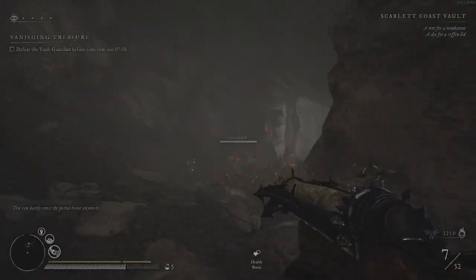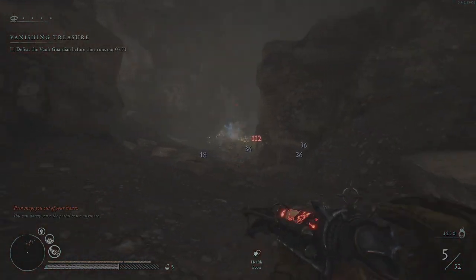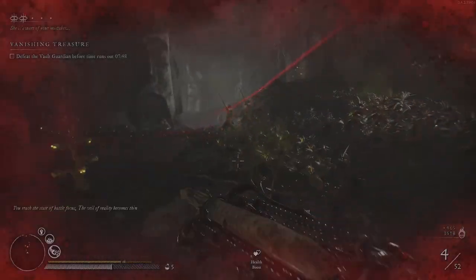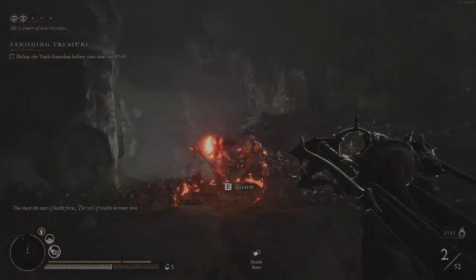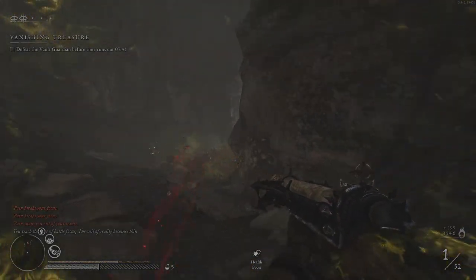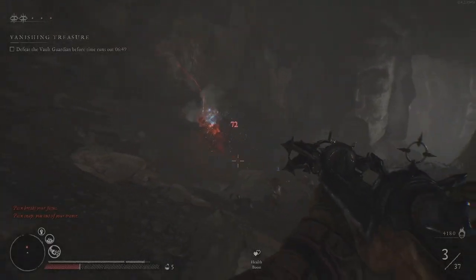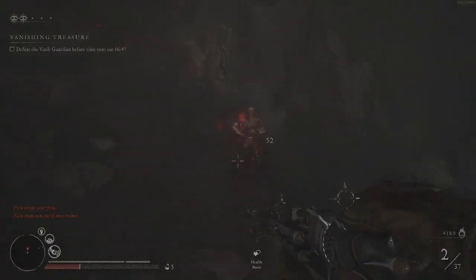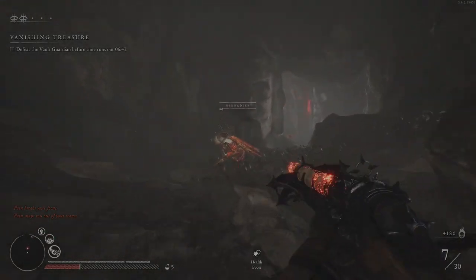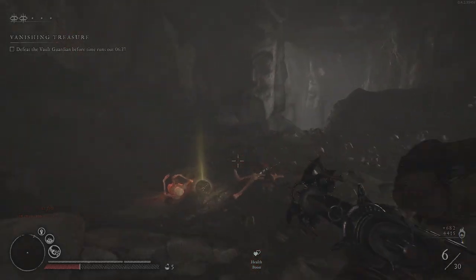This weapon is very powerful because crits deal shock and burn — like this. And if you hit the stunned enemy again, you will deal more damage to stunned enemies. So you don't need to look through ADS because it's the same range. If you hit the stunned enemy again it will receive more damage — so like this, this guy is stunned and it will receive more damage with the next shot.